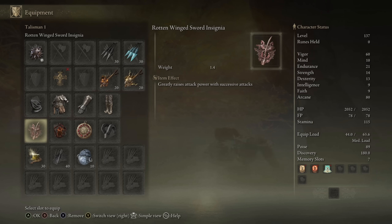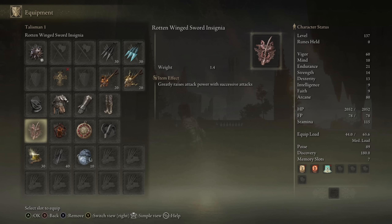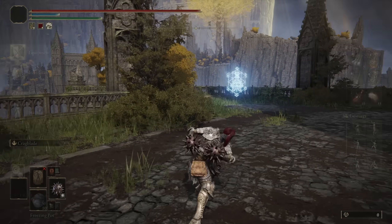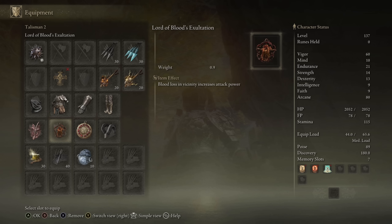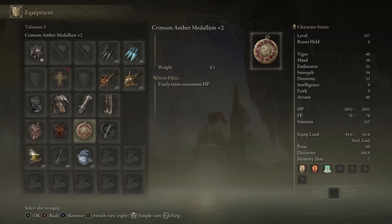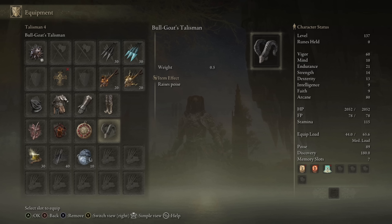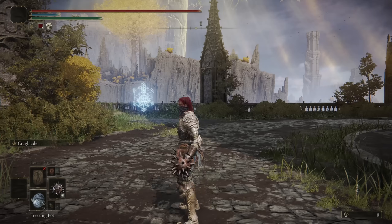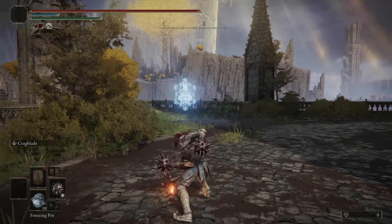As for the choice of talisman, I am using the Rotten Wing Sword Insignia because it greatly raises attack power with successive attacks, and I found it going off a lot in the Cestus showcase. I also have the Lord of Blood's Exaltation since it does increase your attack power when there's bloodloss in the vicinity. And then I have the Crimson Amber Medallion plus 2 for the HP boost and the Bulgur Talisman to hit my 89 poise. That's all I really have to say about the Star Fist — let's just see how it performs in the duels and in the invasions.